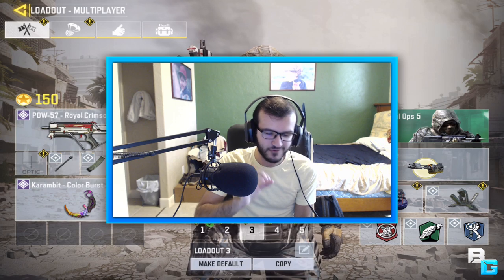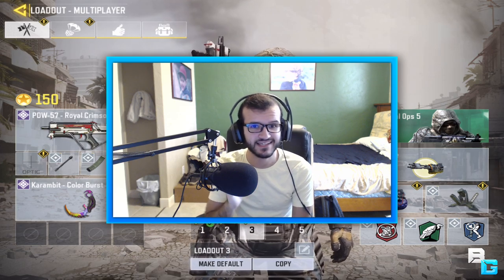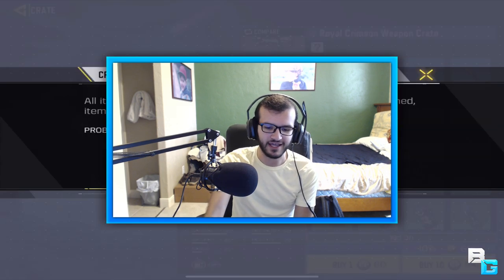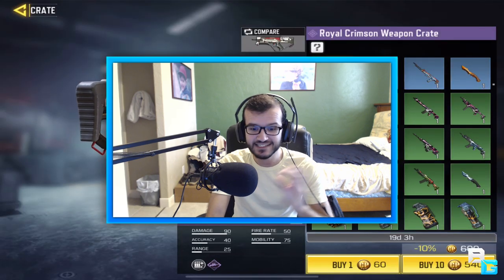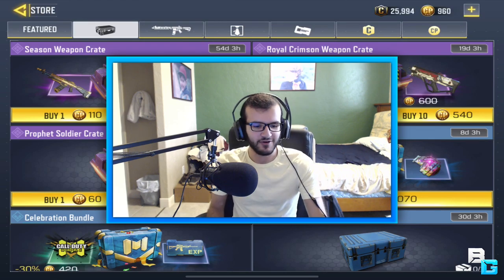This is going to be the class for today's video. I ended up getting the brand new PDW Royal Crimson, and the funny thing is you get this only from the crates — the Royal Crimson weapon crate — and it's a 0.8% chance. I opened 80 and didn't get it; I got everything else except that. Then today I opened 10 and I got it!